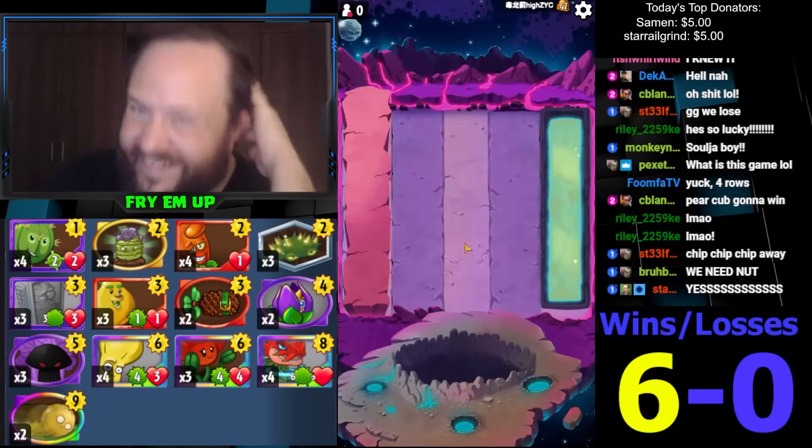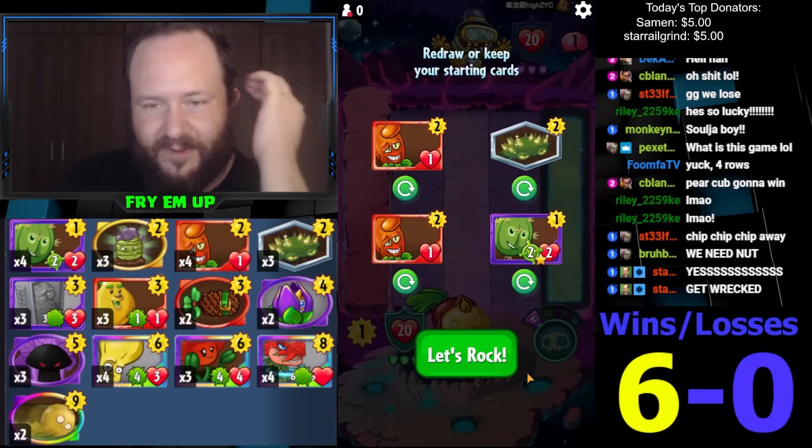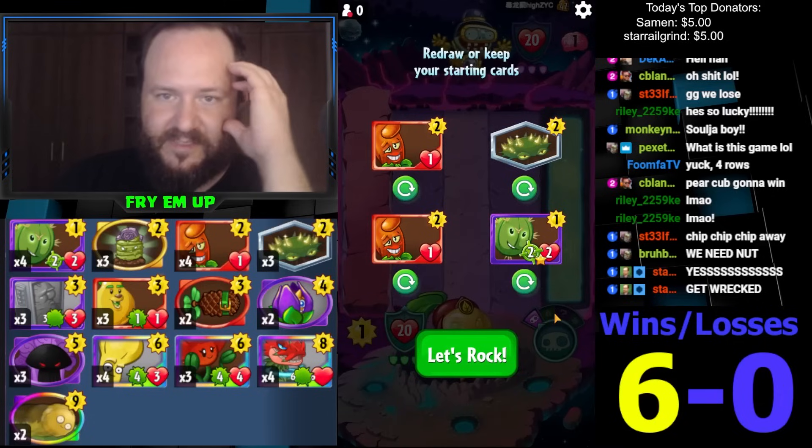Anyway — Walnut would have won there. Dragon basically would have won. Brainana was the bomb though — Brainana just ends the game on the spot. Perfect.